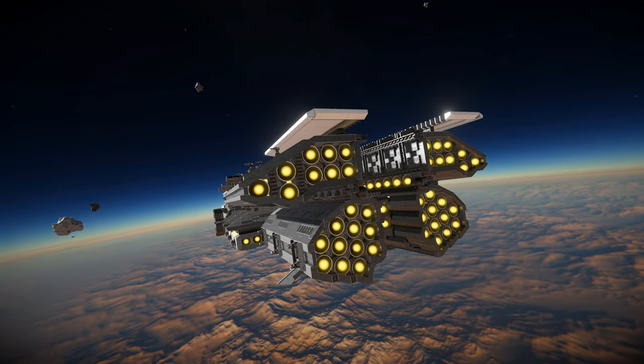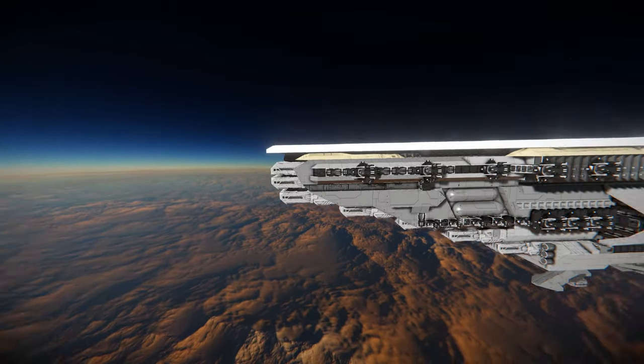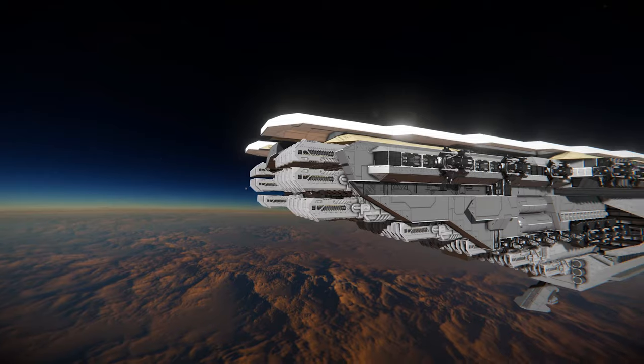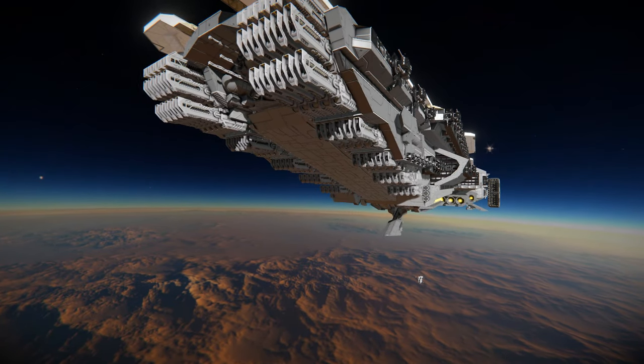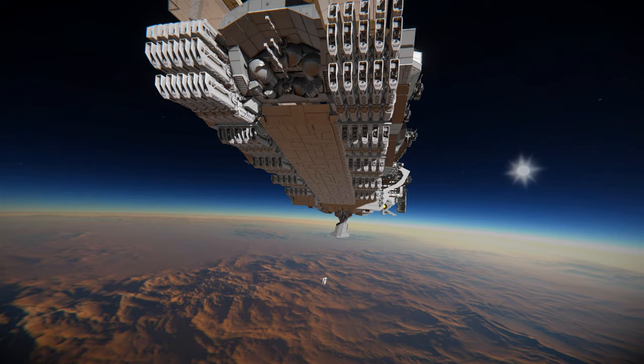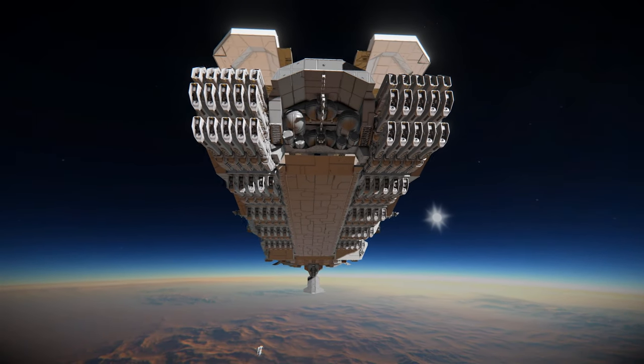Let's have a look around the exterior first, and we're going to start tip to butt. Starting at the tip there is quite a surprise - just have a quick look there and yeah, that's an absolute wall of railguns all going down the front. If that was to fire, that would rip a ship literally in half. That is super scary.